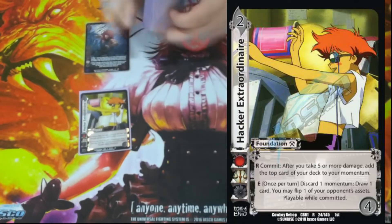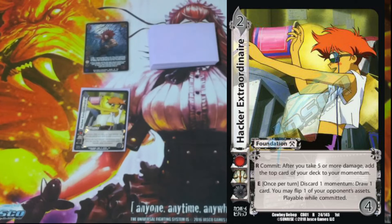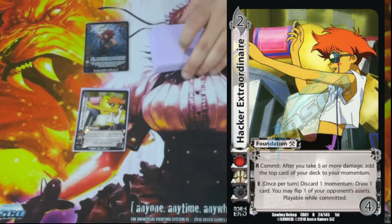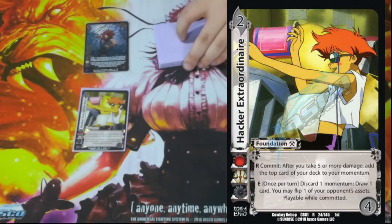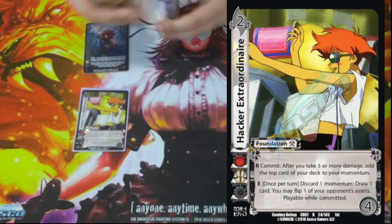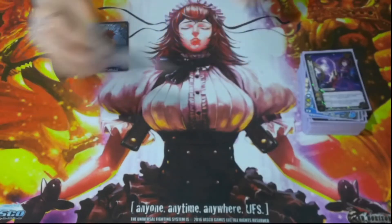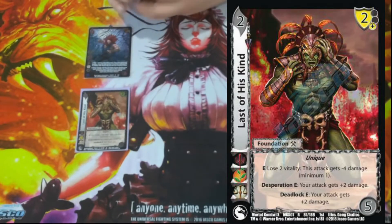We have one Hacker Extraordinaire. It is a 2/4 with no block. Respond: after we take five or more damage, add the top card of our deck to momentum. Then Enhance: once per turn, discard one momentum to draw a card and flip one of our opponent's assets. We're in an asset-heavy format, so being able to remove rare assets is very strong, and drawing more cards with Akuma is very nice.